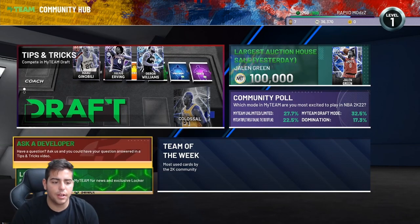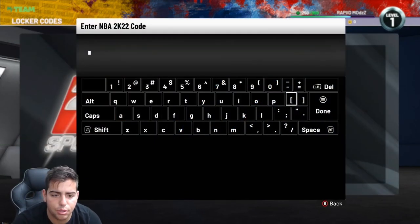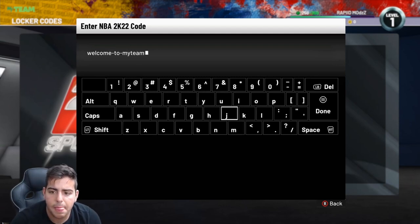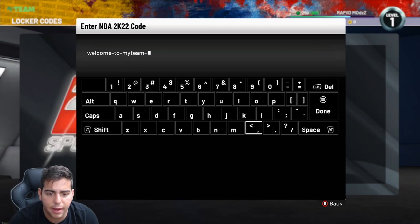So that's how you guys do it if you're wondering how to type in a locker code. If you're new to 2K, this is how you type in a locker code — you just type it in. The locker code is: welcome-dash-to-dash-my-team.